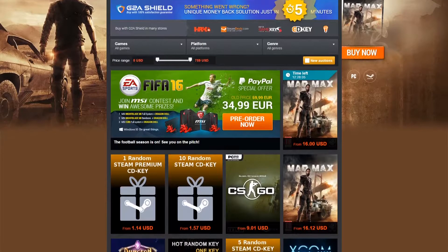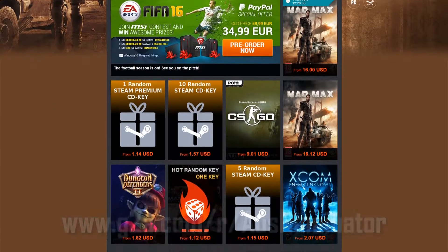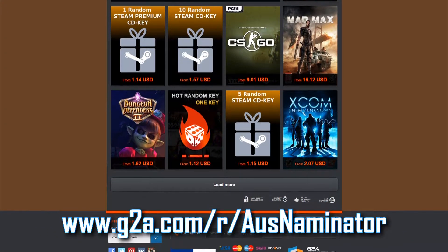G2A has fantastic deals on Steam and Origin keys, as well as Xbox Live, PSN codes and many more. Check out the link in the description below or in the cards in the top right hand corner.